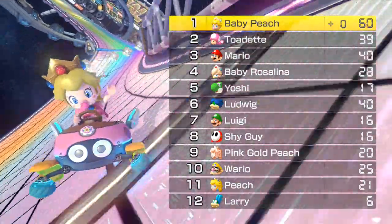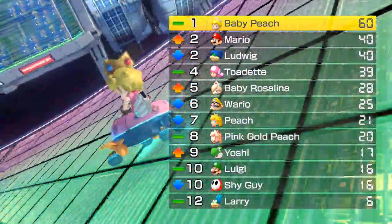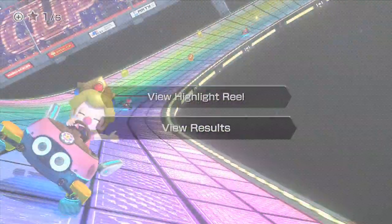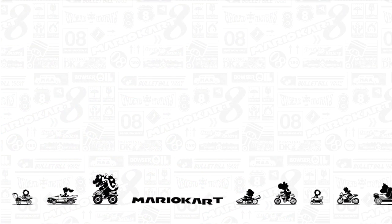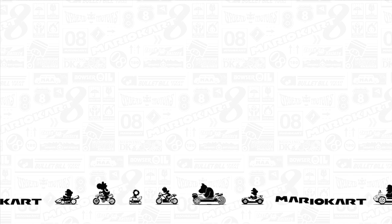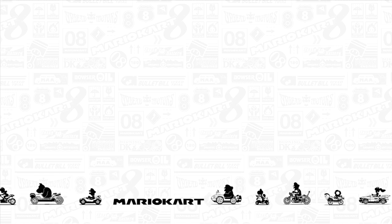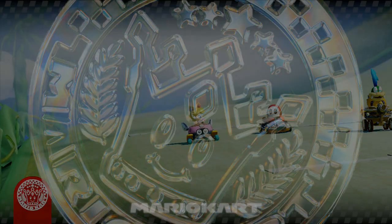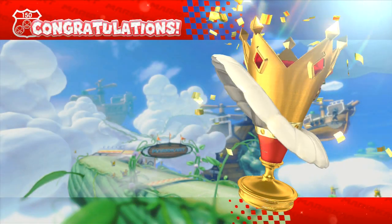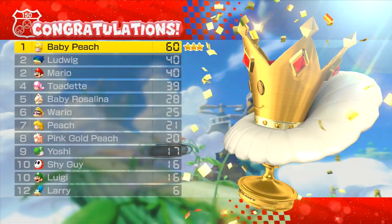To recap: don't take unnecessary risks, use a higher acceleration cart, use your items wisely, and always have a defense item behind you. If you have a coin power-up and you're not near an item box, hold it. If you get hit by a red shell and lose coins, use the coin power-up to get them back. If you're already at max coins, hold it until just before the next item box, then use it to clear it and keep a defense item ready.